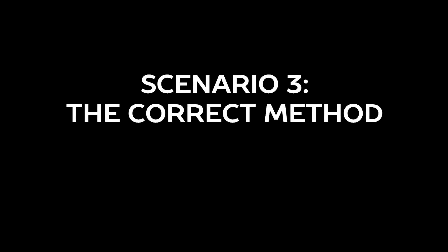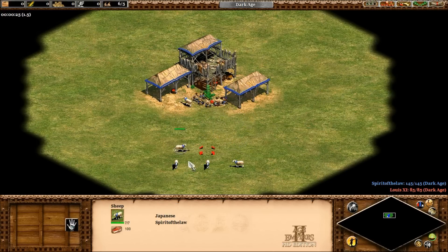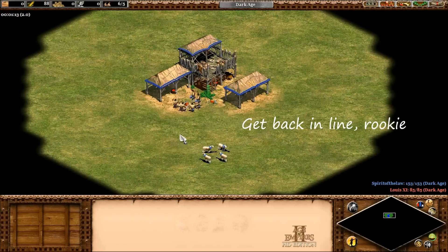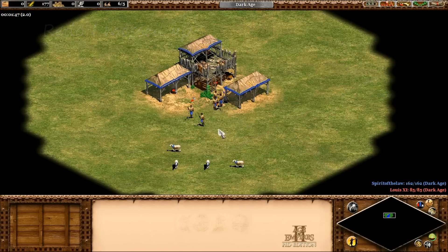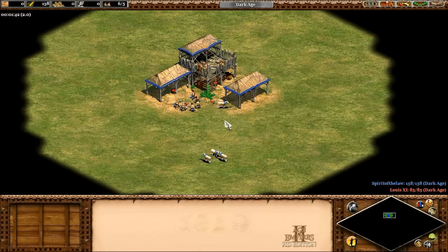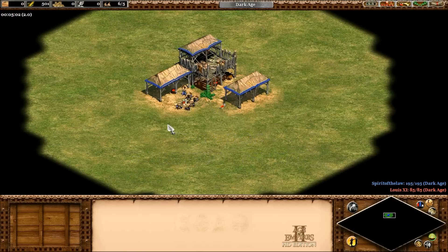Scenario three is the correct way, I am told, which is where you send one sheep at a time. This did do better than any of the bunched-up sheep trials. There was some slight inefficiency with a villager who tried to make a break for it, and on the next trial I accidentally forgot to send a sheep — even though that was my one job. I was reasonably satisfied that on this trial we pretty much always had six villagers working on one sheep at a time. The 530 food collected ended up being 88.3 food per sheep.